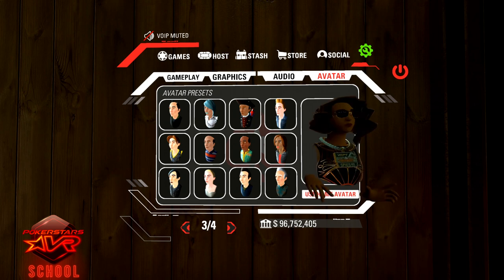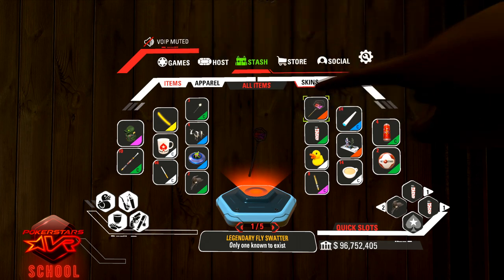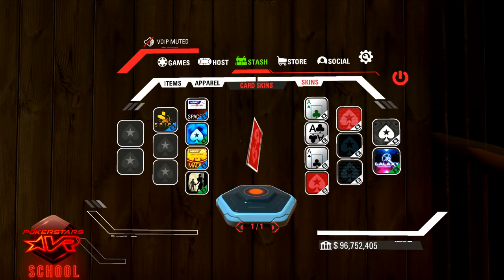Many players will find that a four color deck will help them while playing the game. To choose a four color deck, go to your stash, then skins, then select the green ace of clubs.